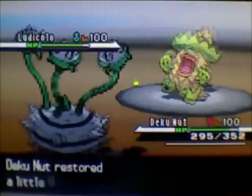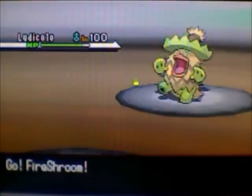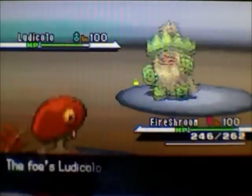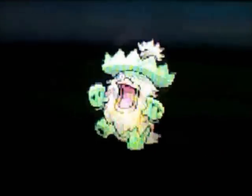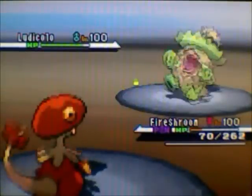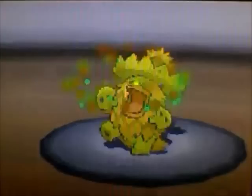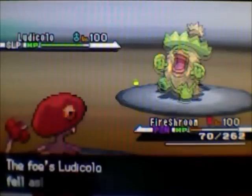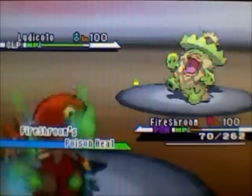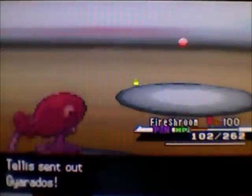I get my first layer of spikes and he brings in Ludicolo. I'm a little worried it may carry a drain punch or some kind of fighting move, so I switch into Breloom because Breloom is faster than Ludicolo for sure, and I know I can survive one focus blast since it's not STAB. I go for the spore to put Ludicolo to sleep, but sleep clause activates, so I can't put anything else to sleep — which kind of sucks because there's better stuff I could put to sleep.